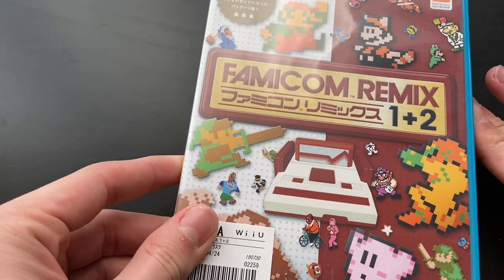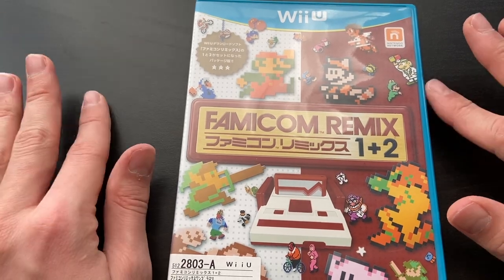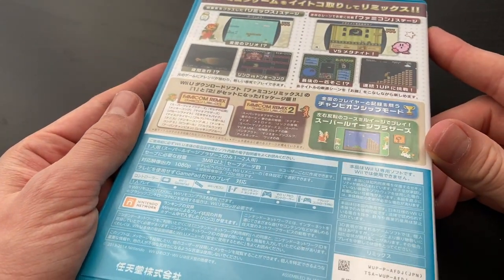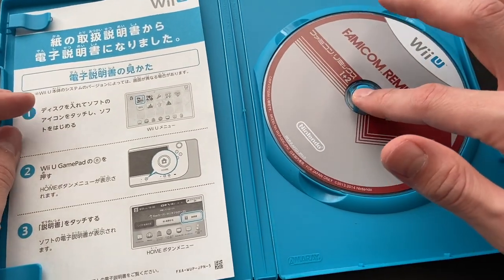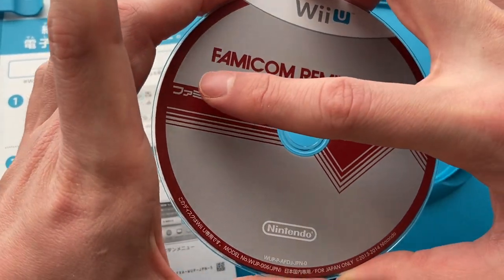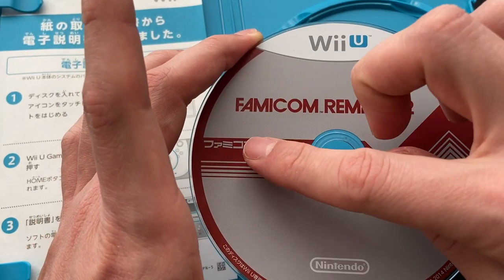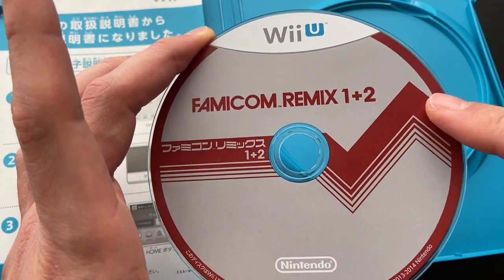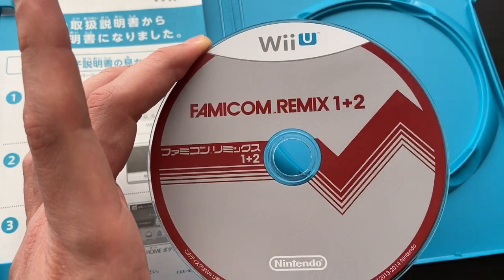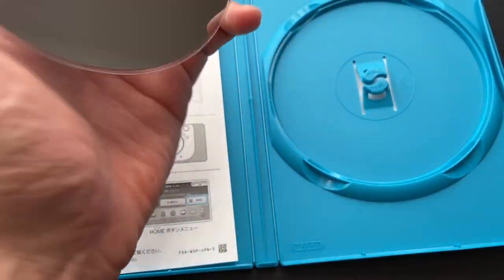For the Wii U, I'm rounding out my collection — here we've got Famicom Remix 1 plus 2. I think this was originally downloadable software that got a full package release. Inside there's a note that the manual is now electronic. The disc has that great distinctive pattern — almost a 70s-looking heartbeat monitor line design that all of the original Famicom launch year games had, just in different colors. The disc is in good condition; the only problem is the moisture from my fingers.